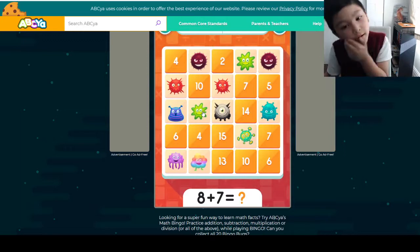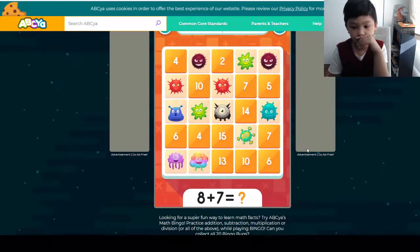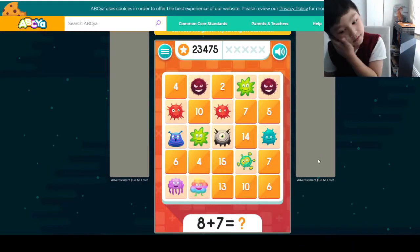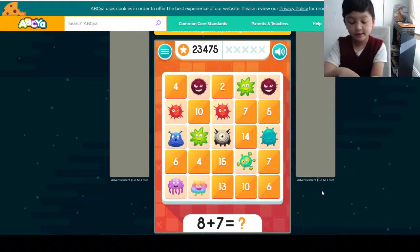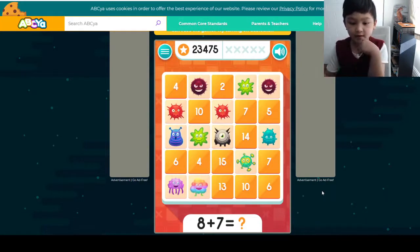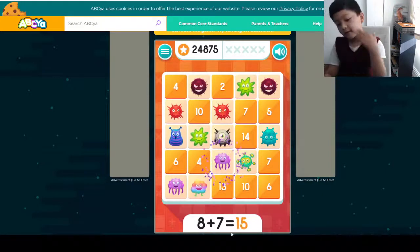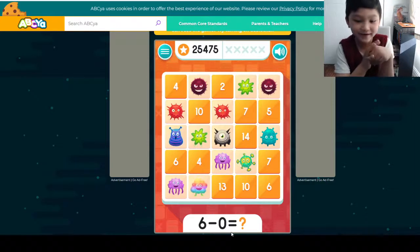Still no bingo, but we're still fine. Oh my god, look at our score. 3 plus 7, remember — it's 10. 3 plus 5, it's 15. Well, still none. But our best work — it seems like we're never gonna get a bingo because it's so close.